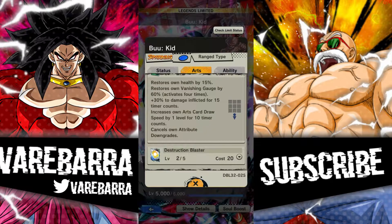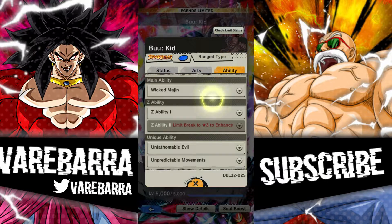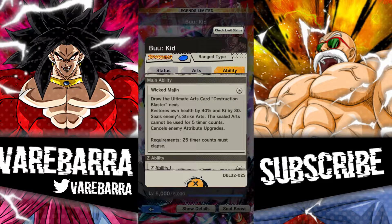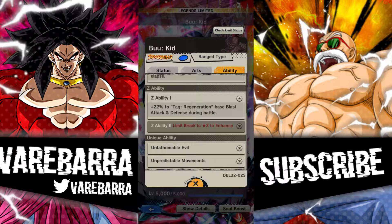Probably the best thing about it: it activates four times. He gets his vanish gauge back by 60% — that's really damn good, so he's gonna have like infinite vanishes, which is crazy. His ult, as an LF, does massive damage, nullifies endurance, has blast armor, and you get a 50% buff when you activate it. His main gives him the alt restore up by 40, gives him ki, and seals the opponent's strike cards for five counts.